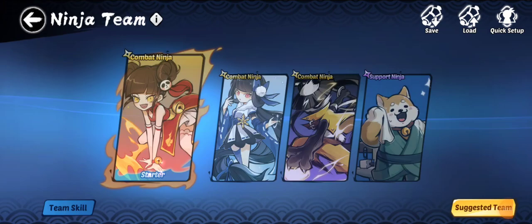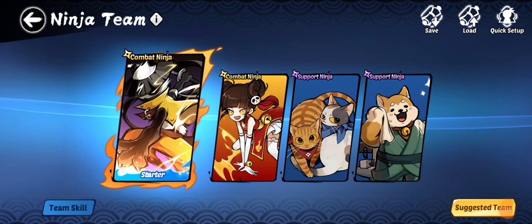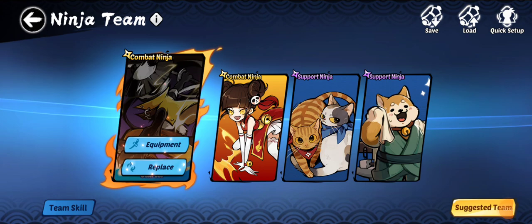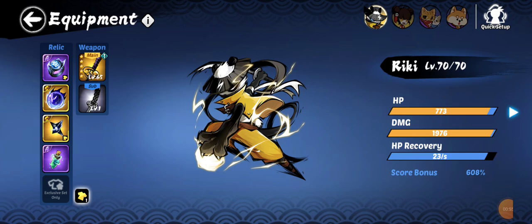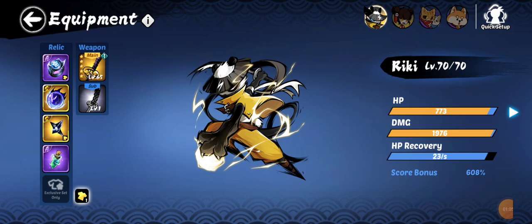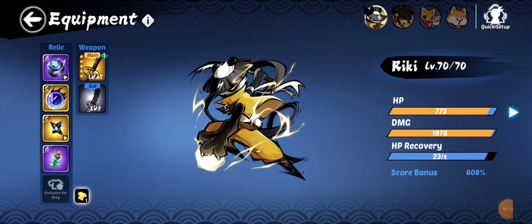I'm going to go into one of my preloaded teams. I am a whale, so my account won't look exactly like everyone else's, but I'll be using a character I don't main often - Ricky. I have him set up to look close to what you probably have if you're a free-to-play player or someone getting into S rank bounties for the first time.